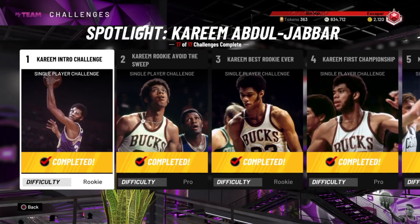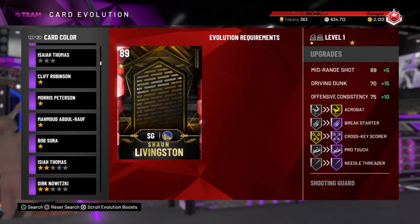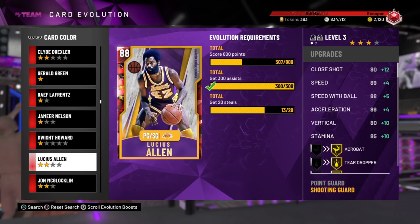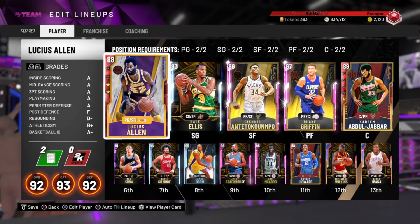Honestly, this was one of the easiest spotlights I've ever done. It wasn't that difficult, and a lot of the cards are really good defensively, which makes it easy to get stops. Kareem himself is a defensive god — I only need 25 more boards with him. I've got Lucius Allen, almost up to amethyst, and John McLaughlin. These guys are so, so good defensively.